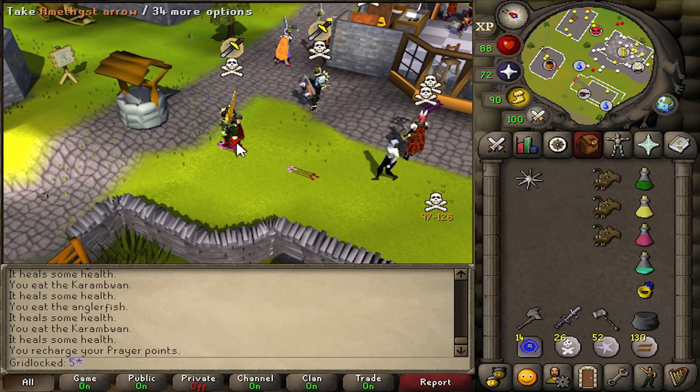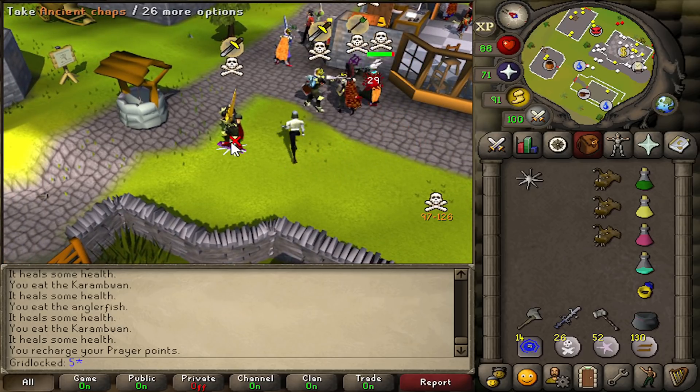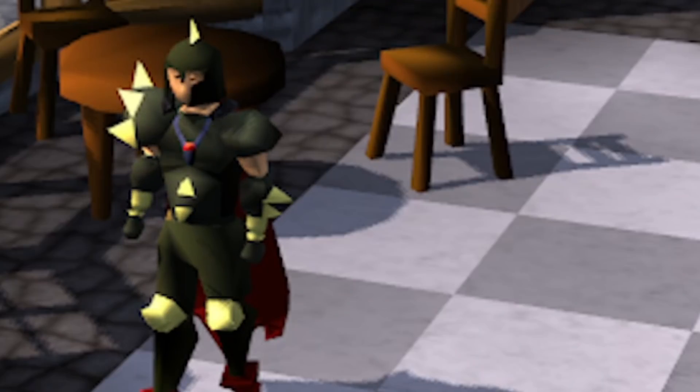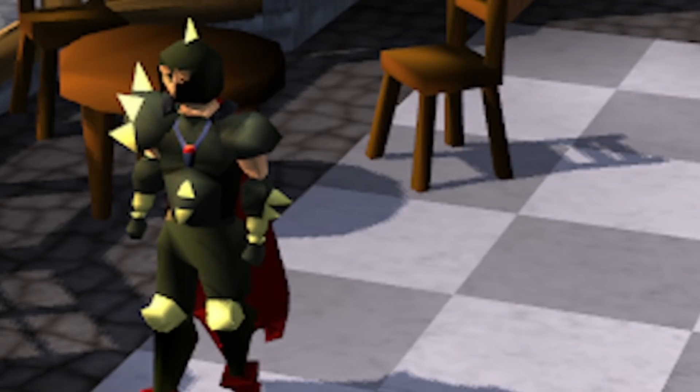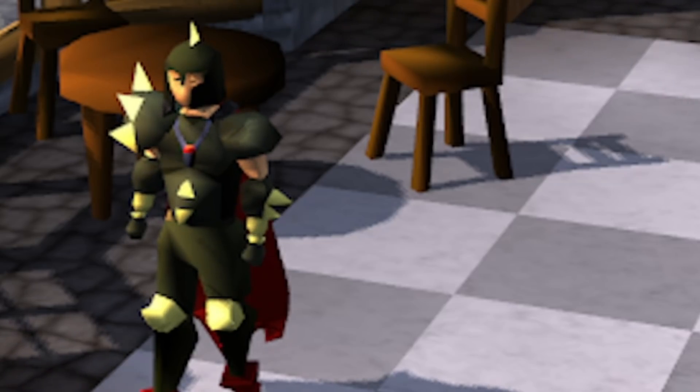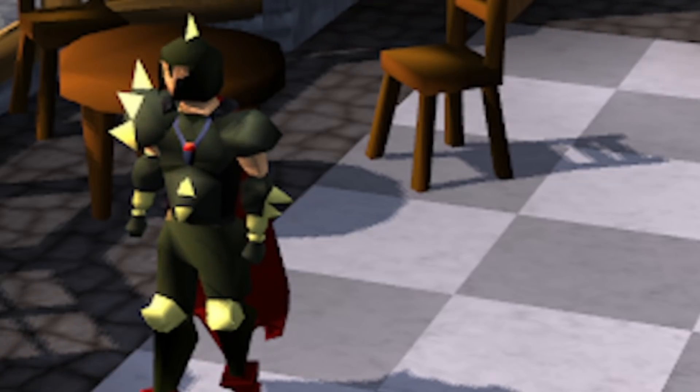Edgeville looks so good too, man. Literally everywhere looks good on Runelite HD — that's the point. Honestly, I think this is one of the coolest things that happened to the game in a long time. I am so happy that this is an option. Even if I don't play with it that often, I'm just so happy that the option for HD is in RuneScape now. It's such a nice feature, and the fact that it's a toggle, it's incredible. So thank you guys for watching, thank you 117 for making this plugin, and I will see you guys next time.